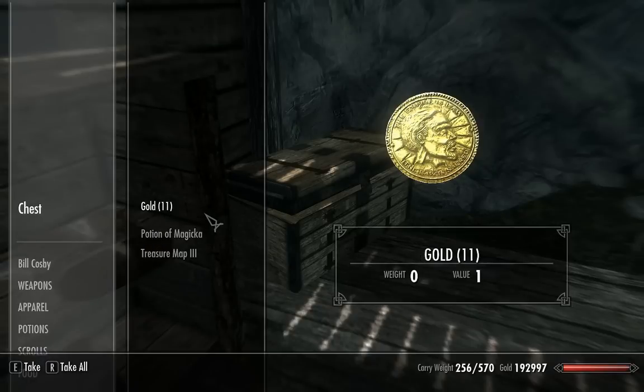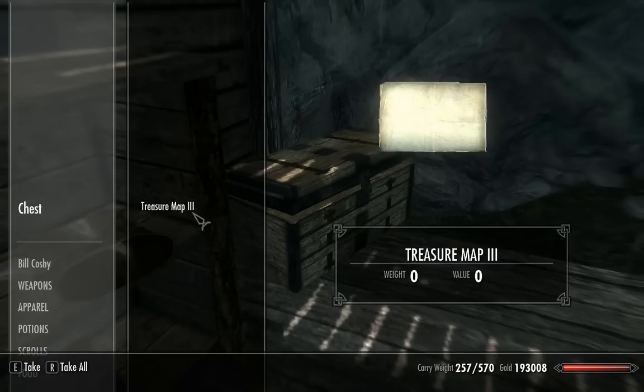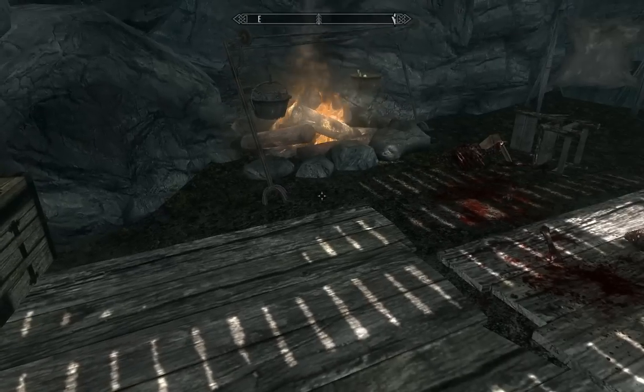Alright, managed to pick it. So there's Gold, Potion of Magicka, and Treasure Map 3, which is part of the Great Skyrim Treasure Hunt. I'll actually be doing that in a separate video, but that kind of just shows you where the map is.